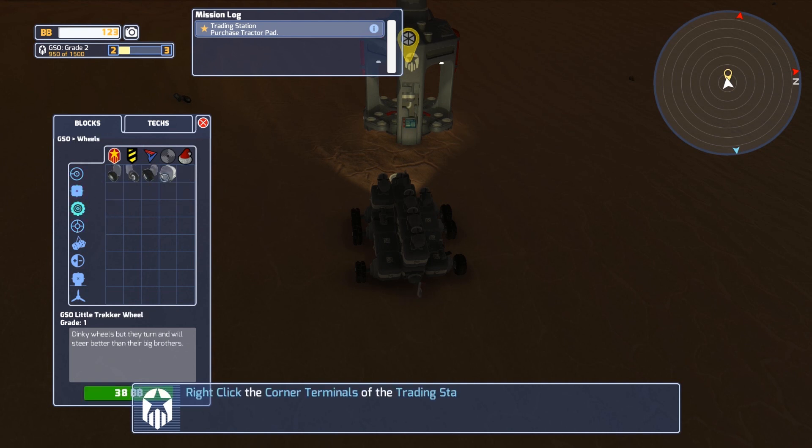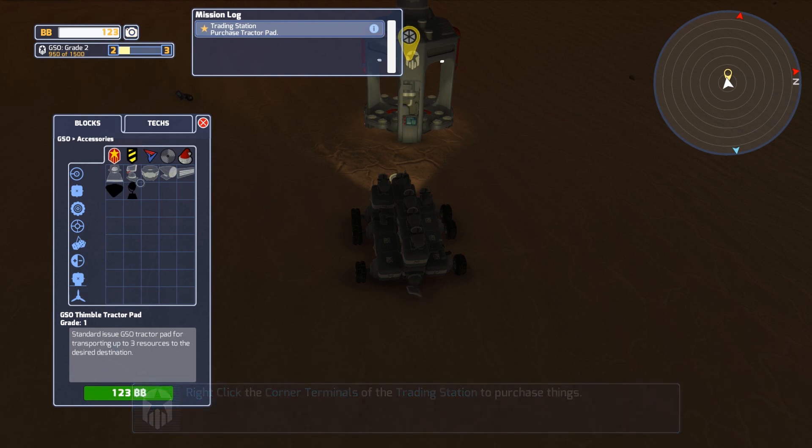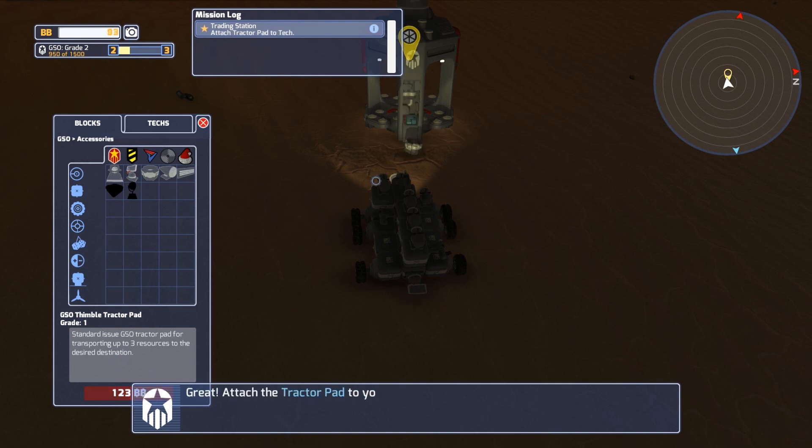Perhaps we just gotta click through here. Oh wait, it might be in here — is that it? Yes. Okay — Thimble Tractor Pad. So this is what we want to start getting resources. We have just enough money to buy it. Coincidentally, we earned the money they gave us, so it kind of makes sense that we would buy that. Great. And now we can go destroy some rocks or trees to get the resources.